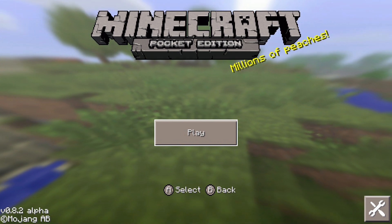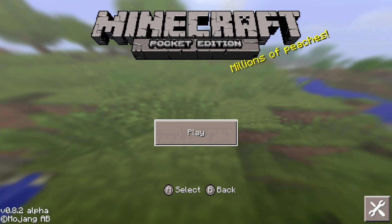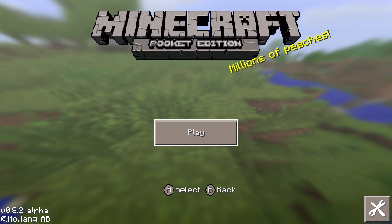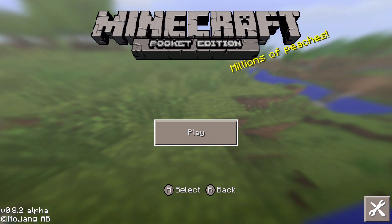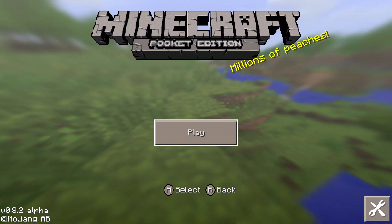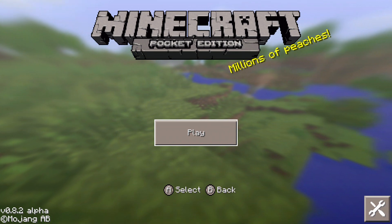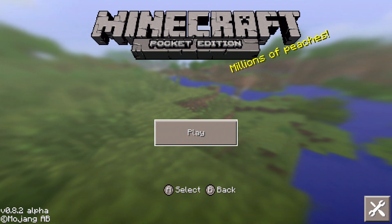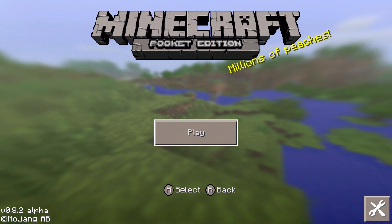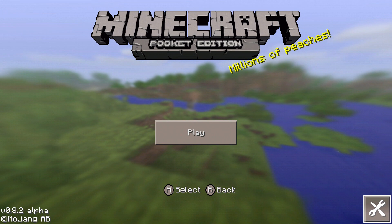0.8.2? This is not a troll. I got this new device that's kind of like Apple TV, but it's from Amazon and it's called the Fire TV. You can get a gamepad controller — it's a game controller that's separate, it's like $40. I got one, and the version build of Minecraft Pocket Edition is 0.8.2. I don't understand why, and maybe it has something to do with the gamepad controller. It's a different build altogether.